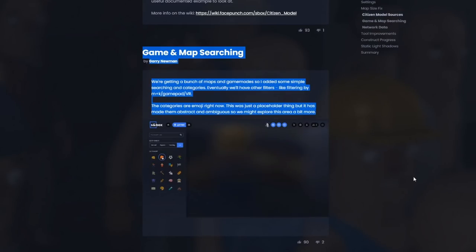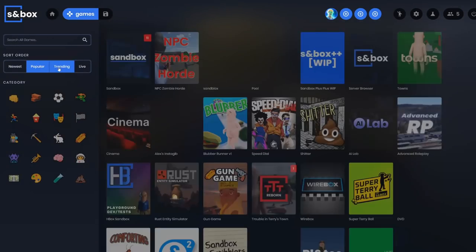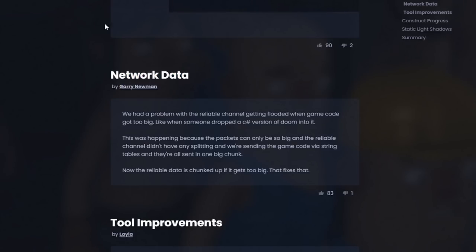They added game and map searching, which I've already shown off. In the menu I can search for games and organize them by popular, trending, newest, and live. My NPC zombie mode is actually the second most popular game mode in sandbox right now, which is pretty crazy — behind the sandbox mode of course. There was also a problem with network data, but most people aren't going to care about that.